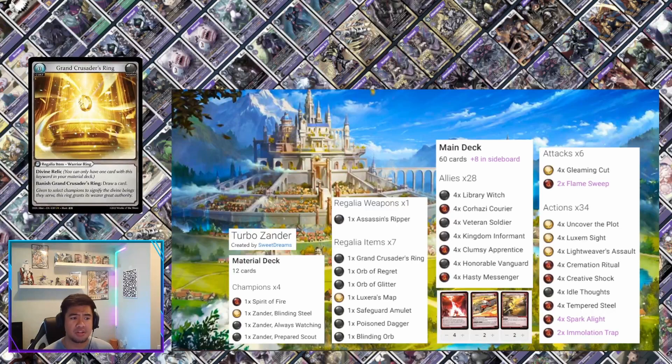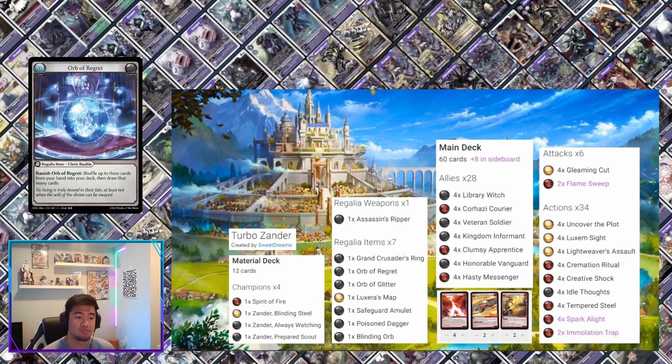We have a lot of staples here. Grand Castor Ring is the number one staple — one of the best regalias in the game — banish to draw one. Next we've got Orb of Regret: shuffle up to three cards from your hand into the deck, then draw that many cards. If you open with too many Luxem cards early on, you can Orb of Regret your way out of that situation and draw those cards later, which is very good.